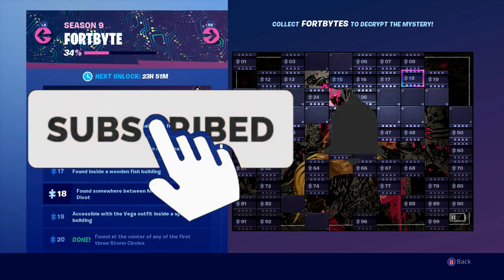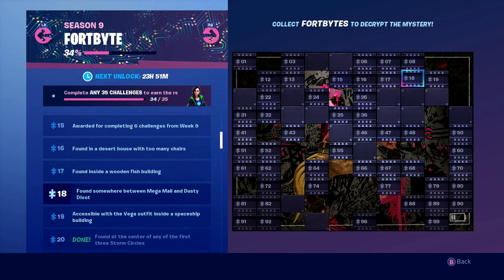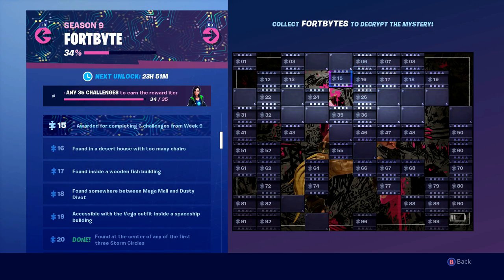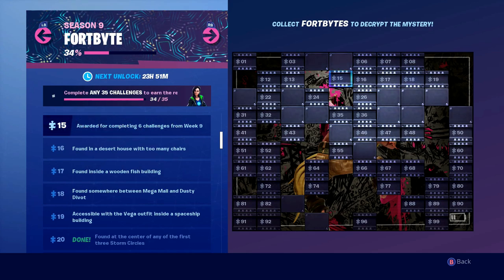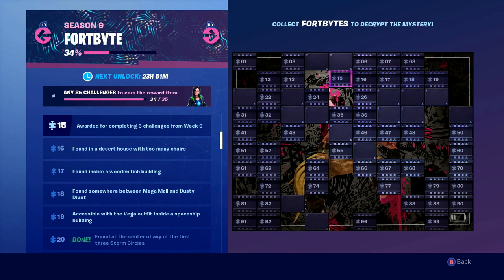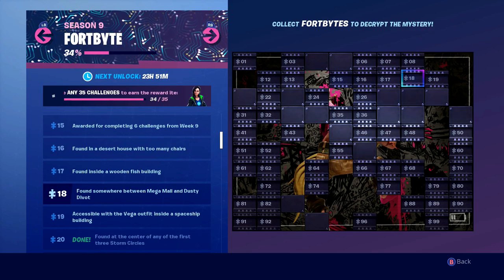Yo guys, Fort Byte number 18 is now available and the clue we've been given is found somewhere between Mega Mall and Dusty Divot. You might also have noticed that Fort Byte number 15 is now available, and to unlock this one you've got to complete 6 challenges from week 9. But we're more bothered about number 18 in this video, so let's jump straight into the game and I'll show you the exact location.